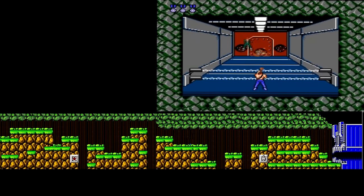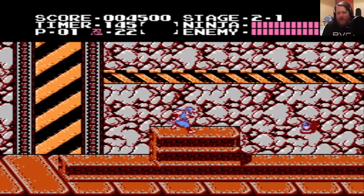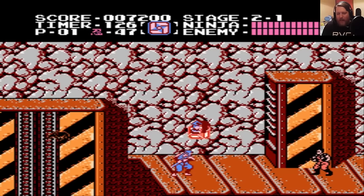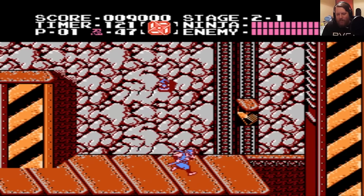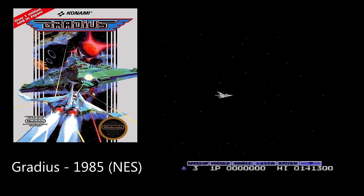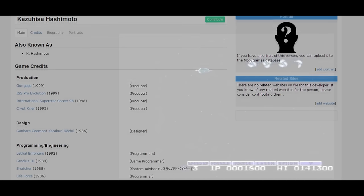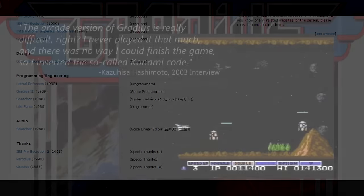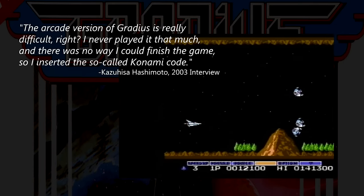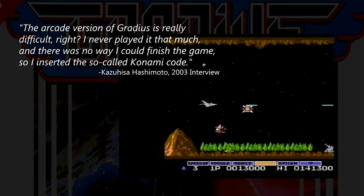There were hardly any cutscenes in these early years, and most games didn't feature extra content the player wasn't guaranteed to experience. If a developer had trouble reliably completing the game because of its difficulty, it would be useful to have a workaround — here we come to the infamous Konami code. The code was actually first implemented in the game Gradius by a developer porting it to the NES. The story goes that in 1986, a developer named Kazuhisa Hashimoto had trouble finishing the game, so he added the Konami code for his own benefit but forgot to remove it before the game shipped.